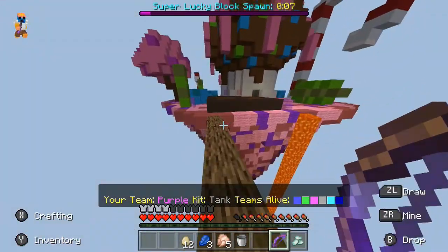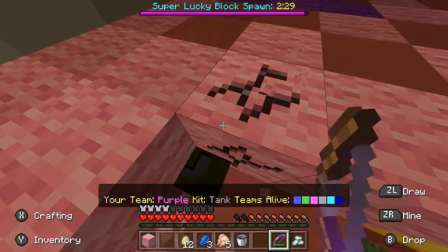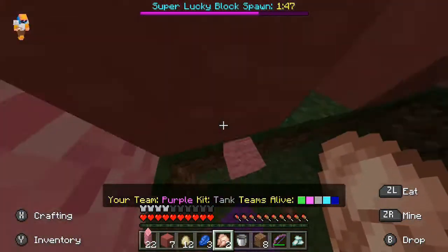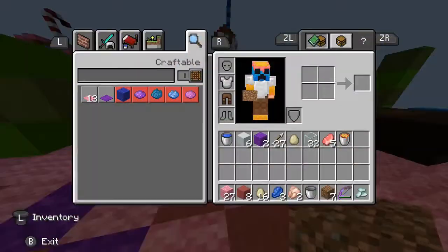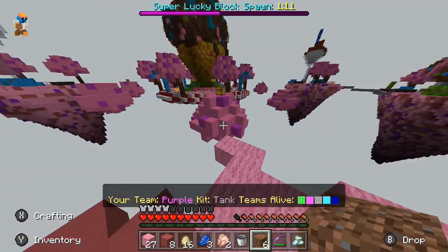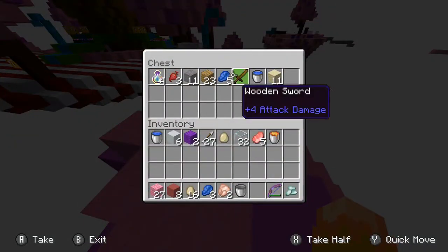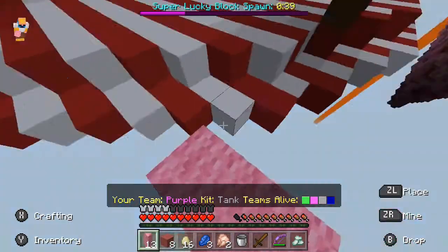I guess we have to dig since all of the lucky blocks are underneath. Let's just dig right here — it's all terracotta. Of course I had to be unlucky. Wow, I lost so much health. There's a whole bunch of blocks from what the TNT blew up. Now we can get to the center for sure. I got some arrows — that must have been from a lucky block that the TNT opened. There's a chest here for some reason with a wooden sword. I thought everything was supposed to be a lucky block, but I guess not.